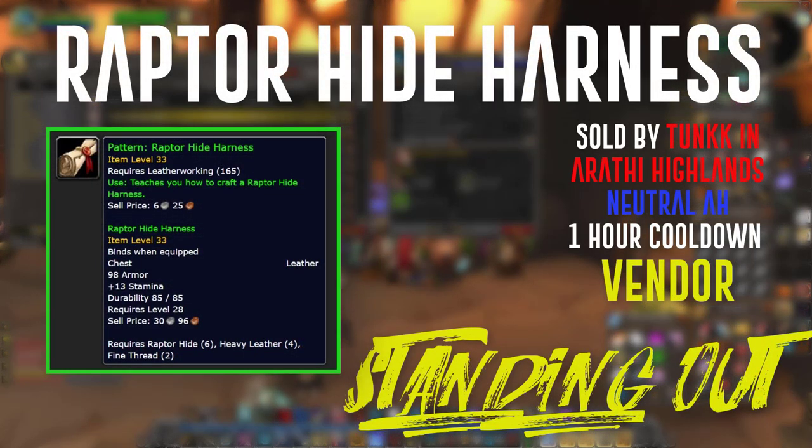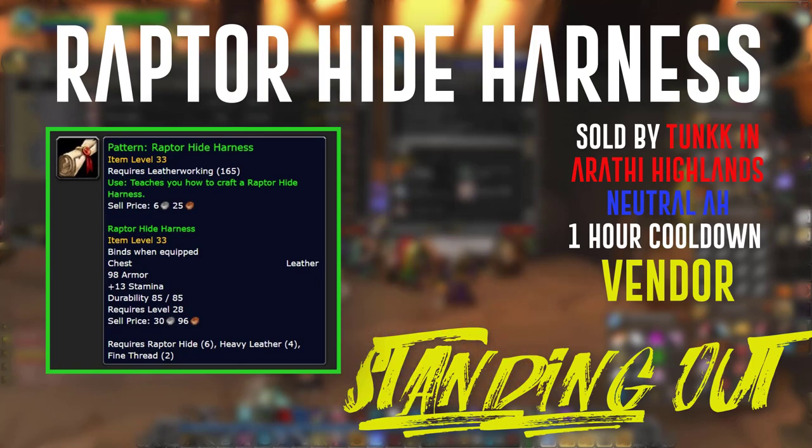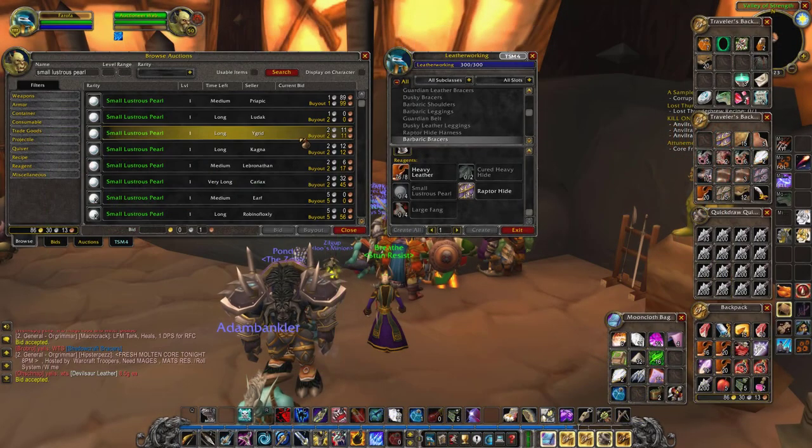The next recipe is a Horde-specific one called the raptor hide harness. There is an Alliance equivalent but it doesn't make as much money, so I'm not covering it here. The raptor hide harness pattern is sold by a vendor named Tanik in the little house below the inn in Arathi Highlands. This recipe is interesting because the main material is not necessarily heavy leather — it's actually raptor hides. We'll get to the math on that in a moment.